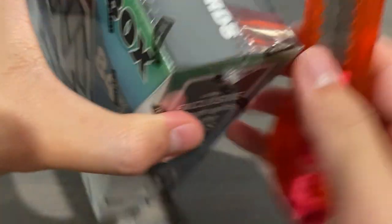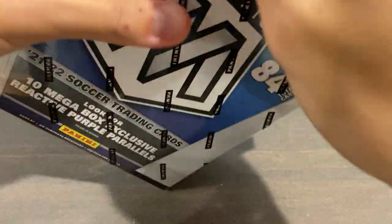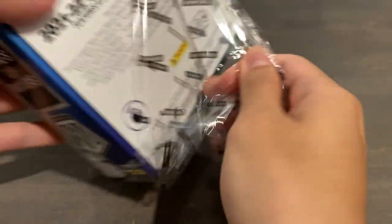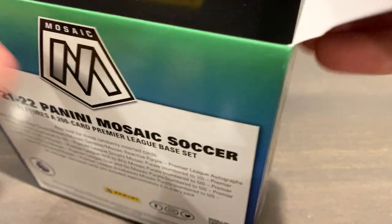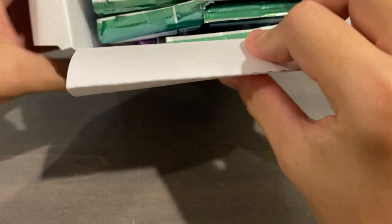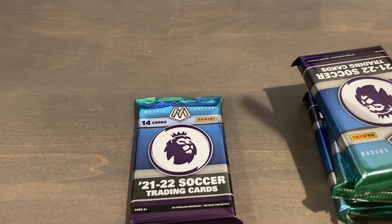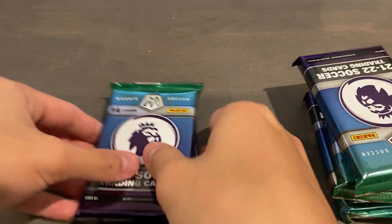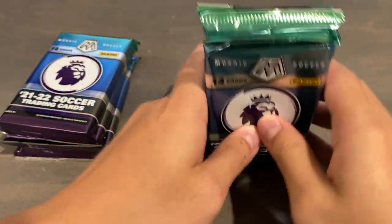Without further ado, let's get this megabox open for Fnatic's and see what we can pull. A Genesis rare super short print is also on today's chase list. There are six packs inside — they're actually quite thick because it's 14 cards per pack. I'll do a recap at the end of the video with what we get. It is a personal rip.